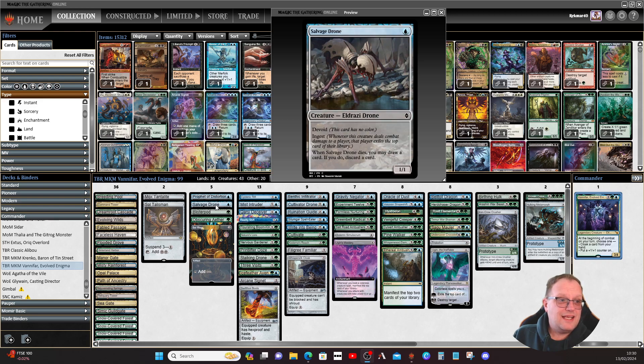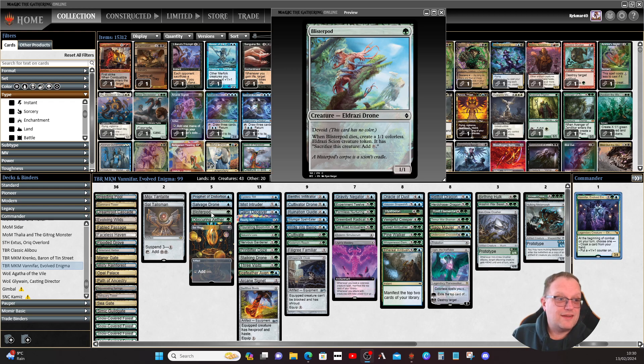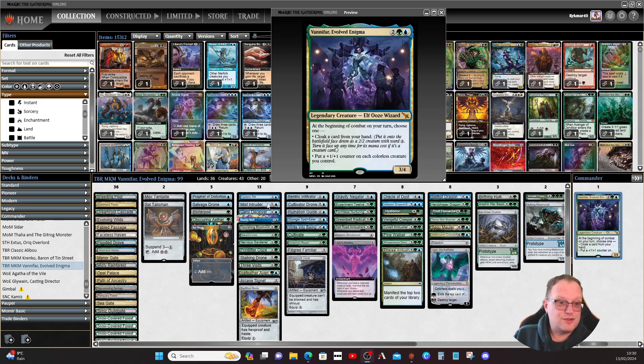Salvage Drone has ingest — whenever it deals combat damage to a player, that player exiles the top card of their library — and when it dies you draw a card and loot. Vile Redeemer: when it dies you get a one/one Eldrazi Scion that you can sacrifice for mana, but it can become a two/two.